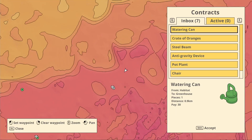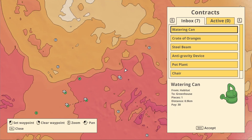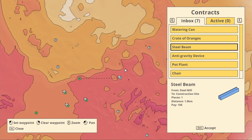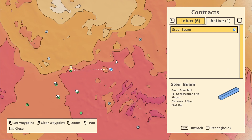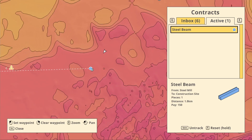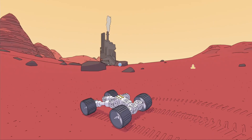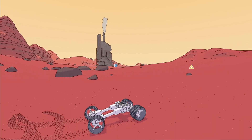Contracts are what we call our cargo delivery missions. We can see our available contracts from the map. These are a mix of hand-designed main contracts and procedurally generated side contracts. This one is close by, so let's accept it. Now we just have to follow the marker to collect our cargo.